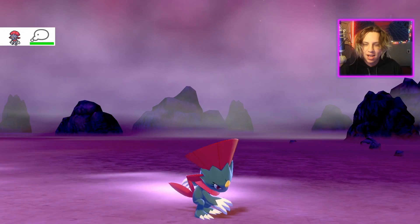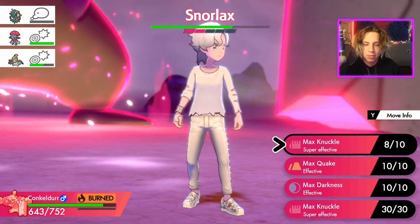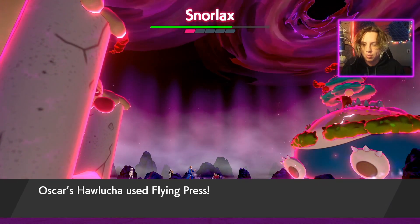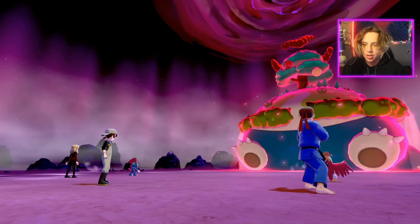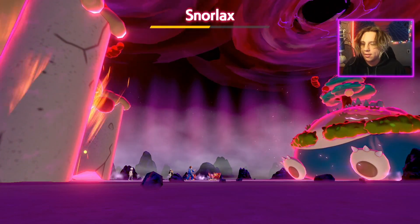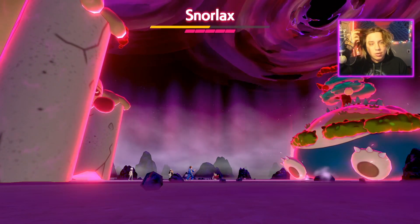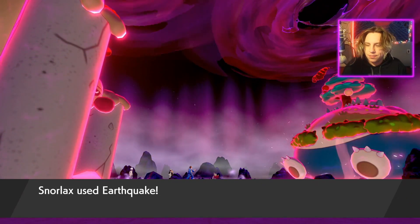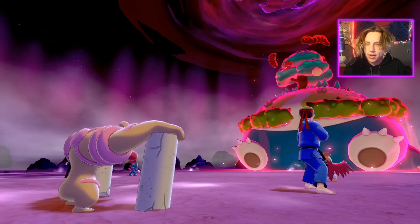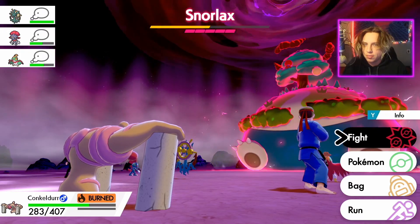We've got to take this thing down ASAP. That's why really strong Pokémon like Conkeldurr work well. A Close Combat Lucario would be really cool too — definitely use it if you have access. Everybody's probably faster than me so they'll all attack Snorlax. Hopefully we can get a really good hit off with Max Knuckle and our extremely boosted attack. Our biggest problem is Snorlax taking down everybody's lives.